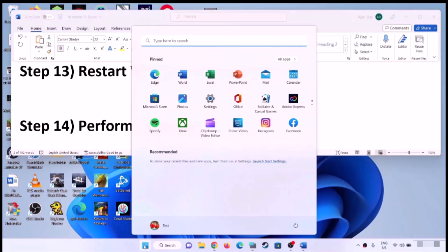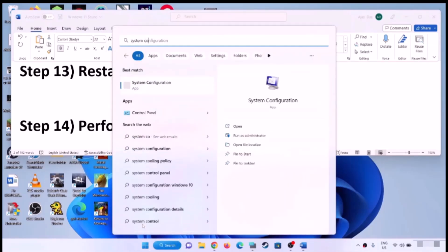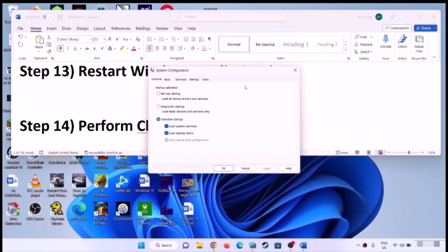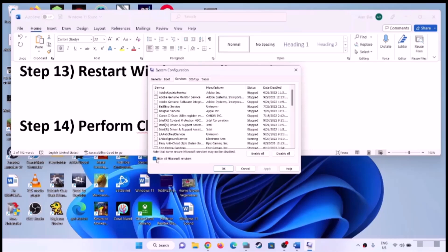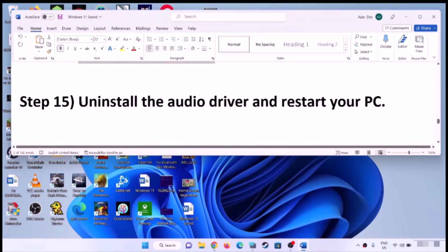The next step is to perform a Clean Boot. Type System Configuration in the Windows search box and click on it. Go to the Services tab, put a check on Hide All Microsoft Services first, and then click Disable All. Click Apply and OK. When prompted, restart your computer and then check the sound.